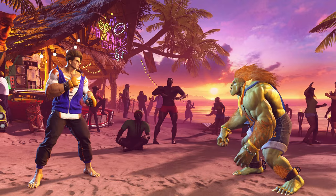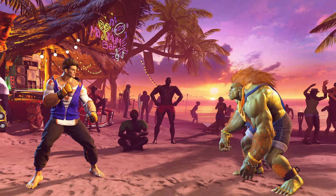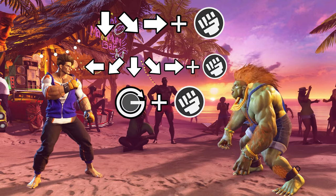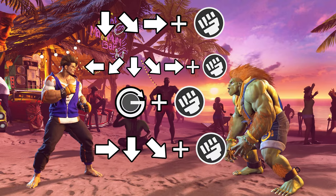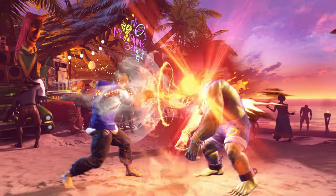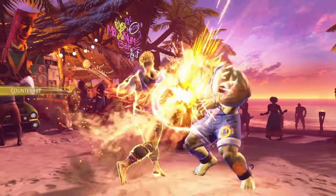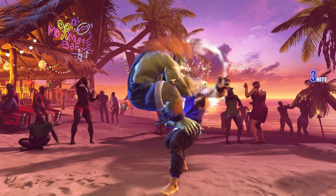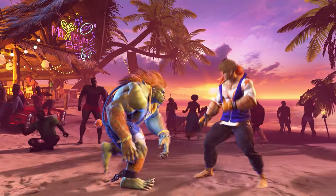There are a few different motion inputs in Street Fighter VI, such as the quarter circle input, half circle input, 360 input, and Z motion input. It's okay if you can't perform them straight away or are slower than you'd like to be. With practice, they'll become second nature and a great indicator of personal progress when you are confidently able to utilise them in a real battle.